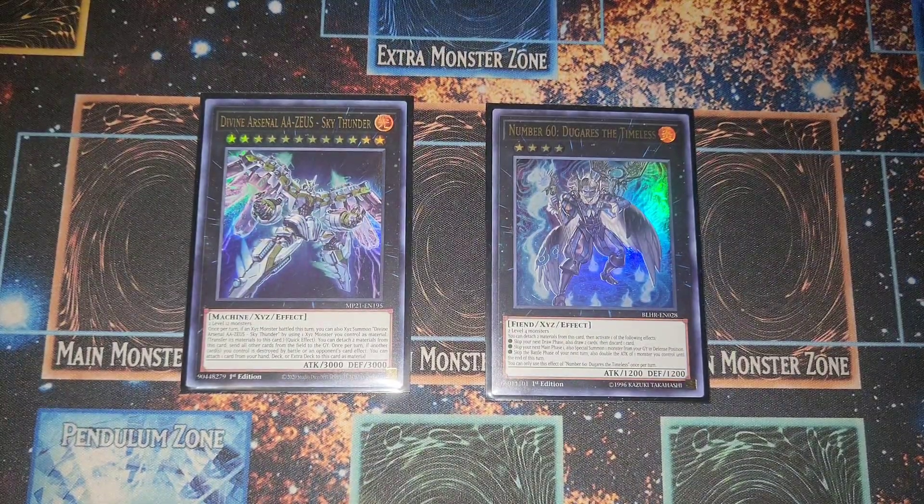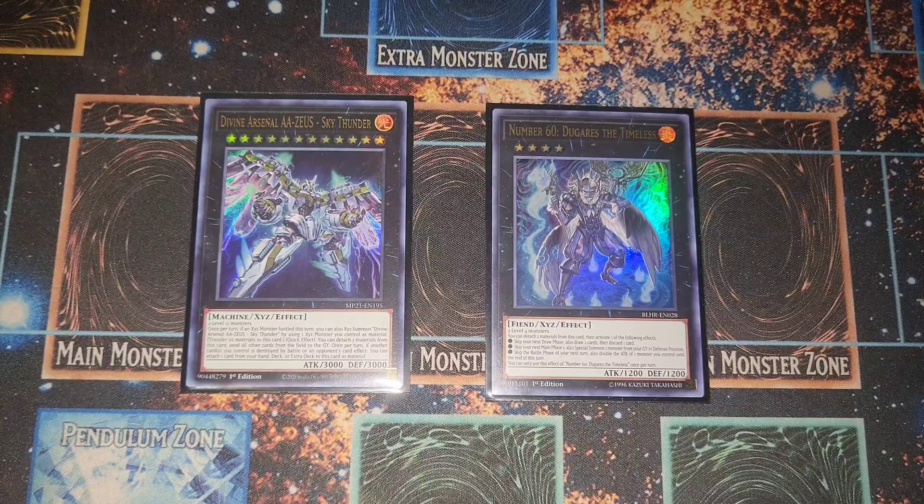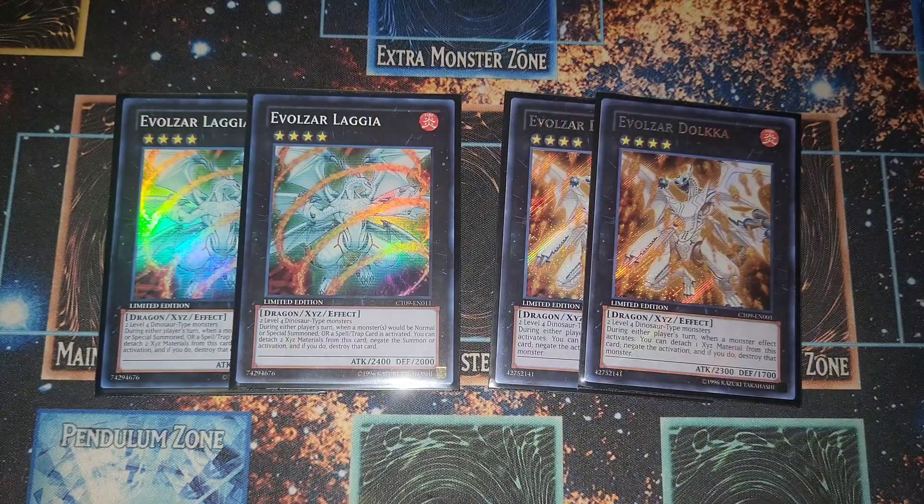For our XYZ monsters — Divine Arsenal AA-ZEUS because we have XYZs and we might as well make it. Zeus is still a broken card. Of course we have Daigusto Emeral — it's insane. Discard two to switch monsters in the graveyard, or double-attack one of your monsters during the battle phase to push for game. It has corresponding disadvantages but Daigusto Emeral is definitely insane.